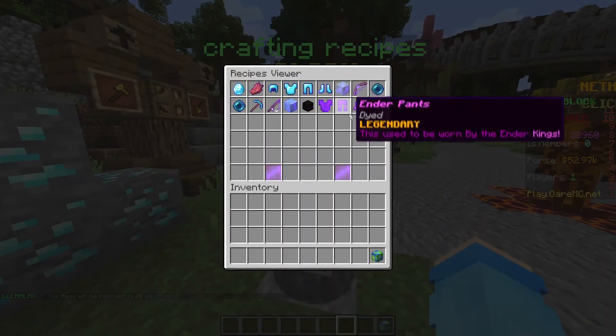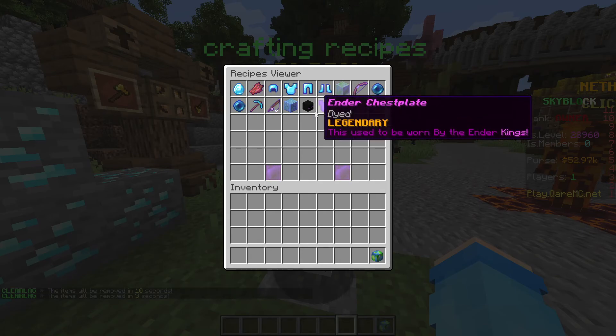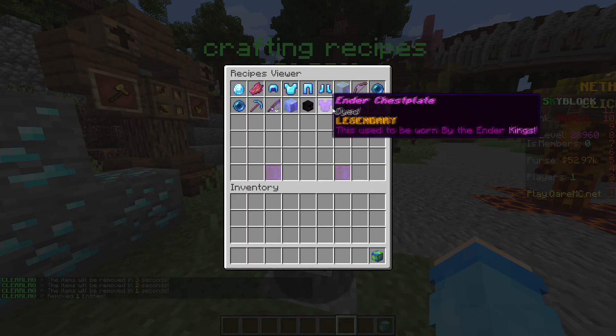So you click on this, and I'll show you something like this ender helmet. It says 'Legendary' and 'This used to be worn by the ender kings.' All of this armor has special enchants on it but you don't see them listed, and the names are different too.